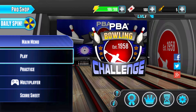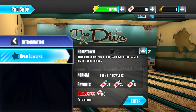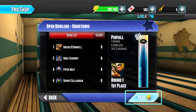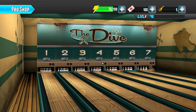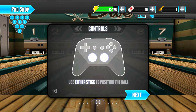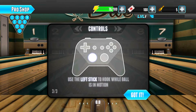So let's play here. Introduction. Open Bowling. Enter. Play. Playing at the dive, baby. These graphics are sweet. Alright, controls: use either stick to position the ball. Pull the left stick back and then flick forward to throw the ball. Use the left stick to hook while the ball is in motion.